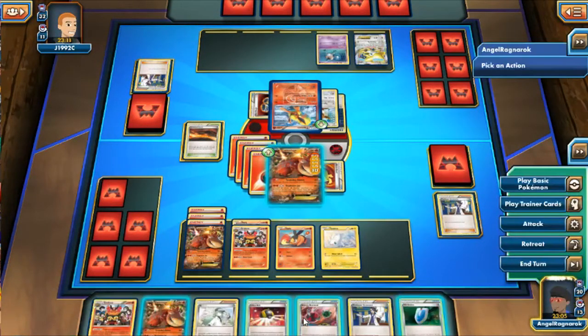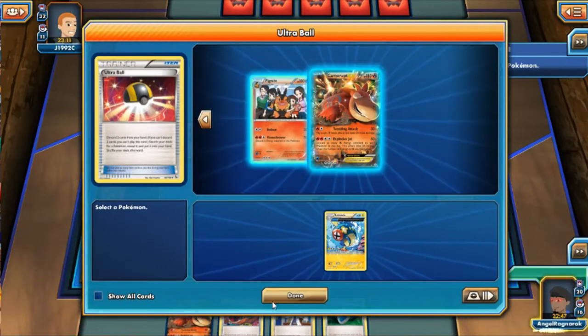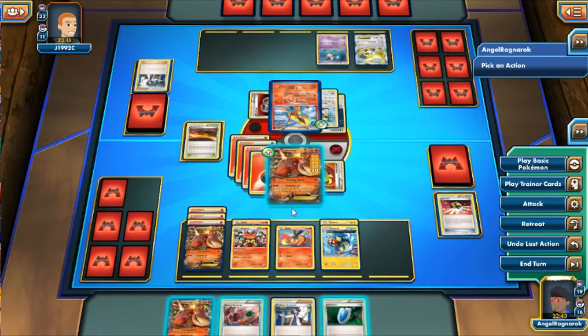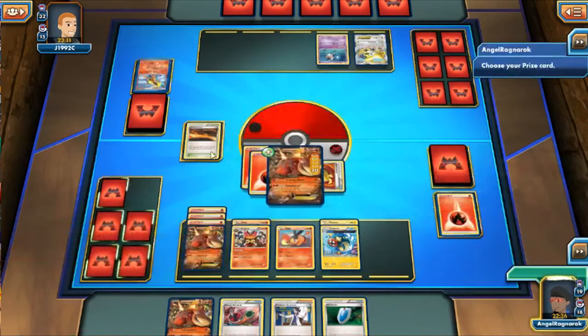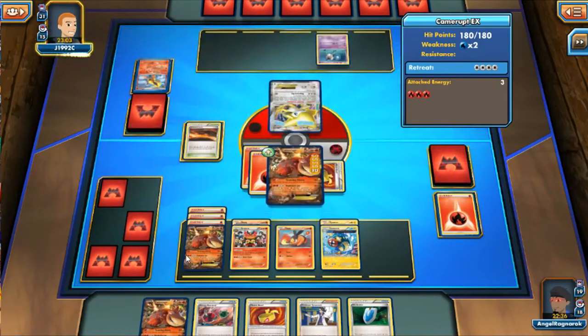I got another Camrupt and another Emboar. I have an Ultra Ball — I could Ultra Ball for Electross, I think. I'm not sure what to discard. I don't want my opponent drawing better cards. So I go ahead and knock out the Flareon. That's pretty much how an Emboar/Camrupt deck runs — just OHKO everything that comes in your way. Jirachi isn't the best EX to face Camrupt given the weakness.